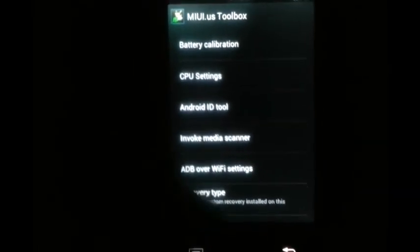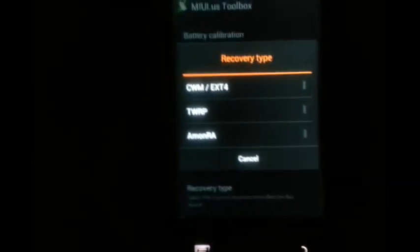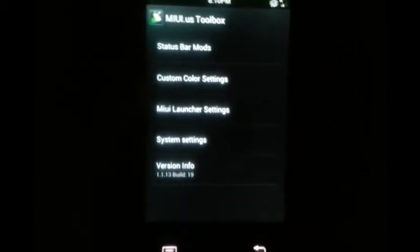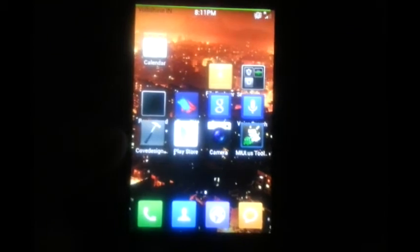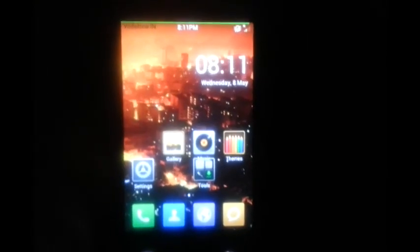Battery calibration — just do this to calibrate your battery. Android ID, ADB over WiFi — that's cool. Recovery type is there too, and version info. Those are the things that come with it.